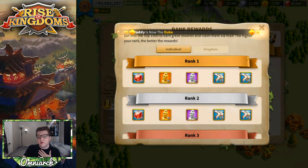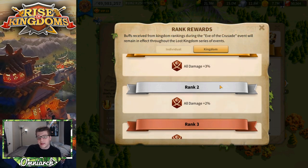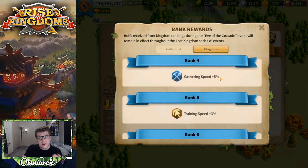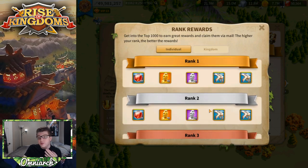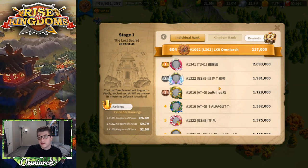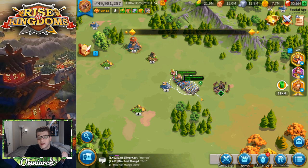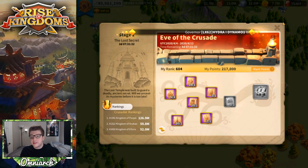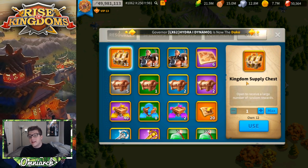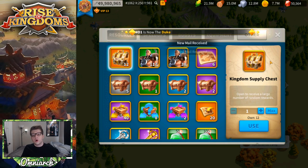The kingdom that comes in first place for this event gets 3% damage across the board, which is super useful for KvK. Second place is 2%, third is 1%, fourth is 5% gathering speed, fifth is 3% training speed. So by doing this you're not only earning great rewards for yourself but also actually helping your kingdom perform better in KvK before it even starts.